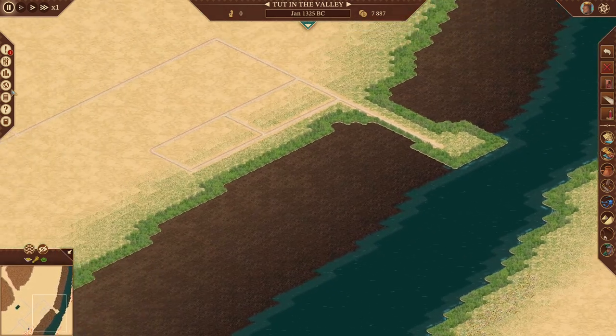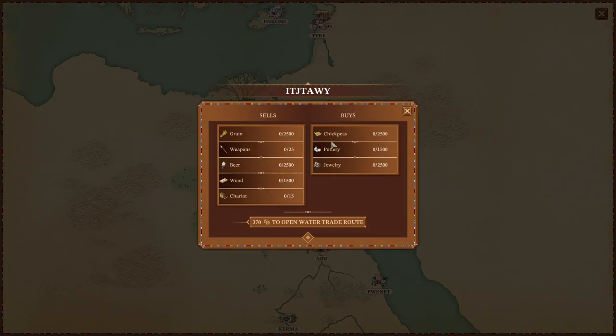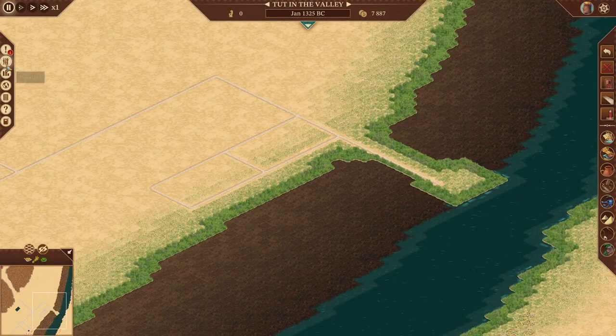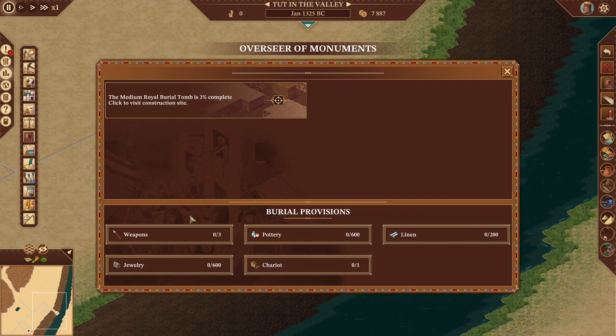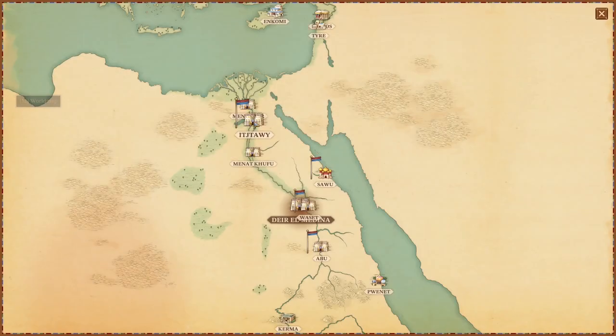I did not look at the world map - let's take a look. We have Itaue up here, which will buy chickpeas, pottery, and jewelry, and they will sell us weapons and chariots, which are the things we need. There's weapons, pottery, linen, jewelry, and chariots. So we need to make sure that we fulfill those.